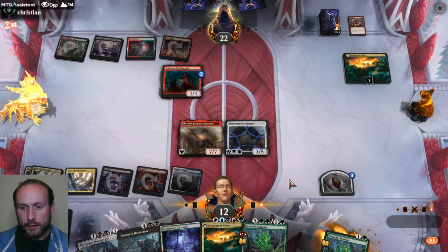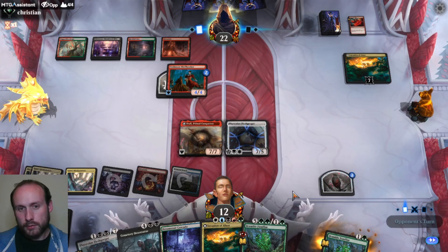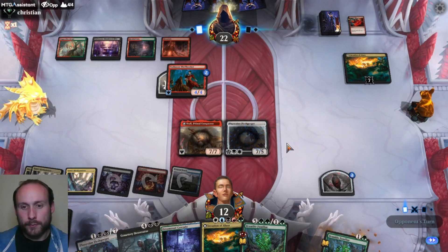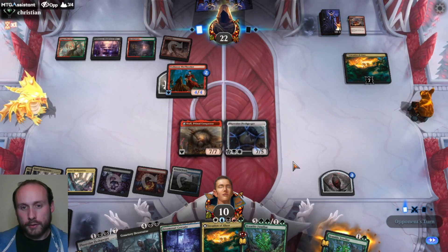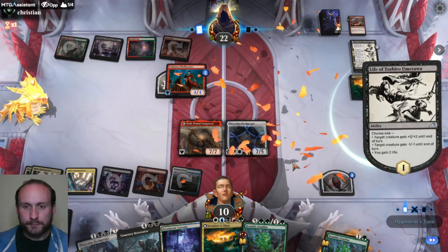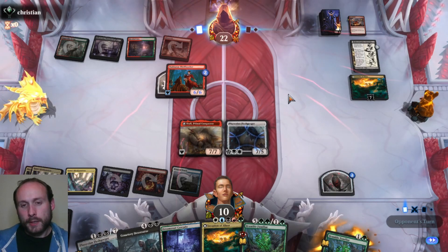We don't get to flip Alara now, but we live long enough. Sugar rush that, get it to a 7. Monstrous Rage — it's not going to be enough to finish us off. Next turn we'll attack with Alara, probably with the Fleshgorger, which has Menace so it can't be blocked by just one. Flip Alara, maybe cast the second one. As long as they can't boost the Thrillseeker enough to finish us off, which I don't think they can. They're done.